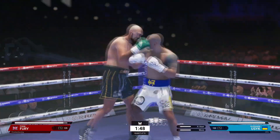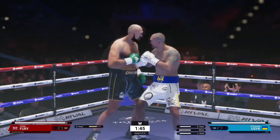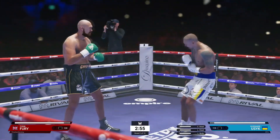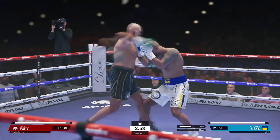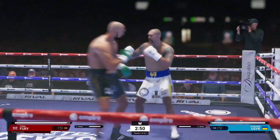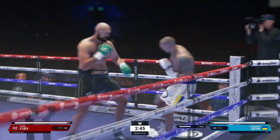To do a headbutt, you simply have to press d-pad down and your boxer will start headbutting your opponent. To do the low blow, you have to hold L1 or LB if you're using a PlayStation or Xbox controller, and also hold the down button on the d-pad at the same time, and then you'll start hitting low shots.